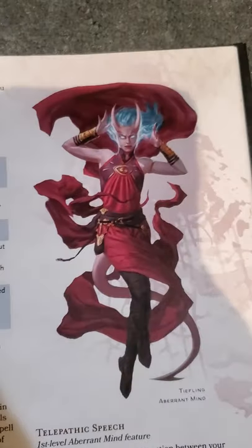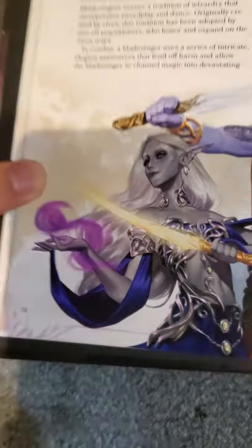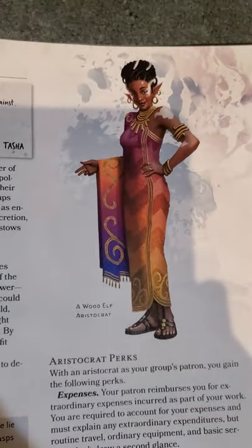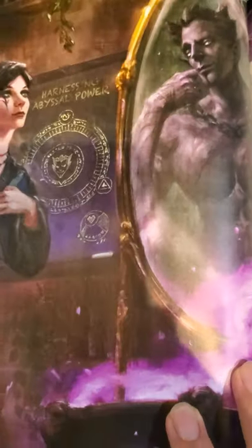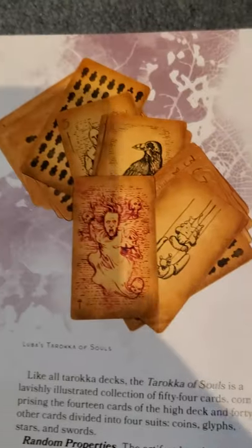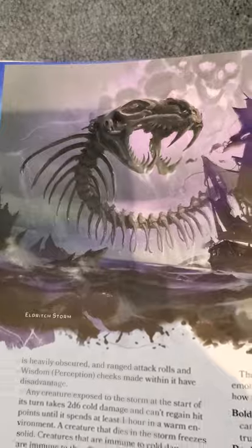In addition, we're also given group patrons, a way for us to create groups as a whole. We also get a whole bunch of new spells for our players to use and abuse, in addition to a whole bunch of magical items that we can hand out. These magical items are insanely powerful, so maybe hold off on a few levels before we start handing them out. We also get a whole bunch of great DM tools to use for our worlds, whether they expand our worlds or add a whole bunch of fun new game mechanics.